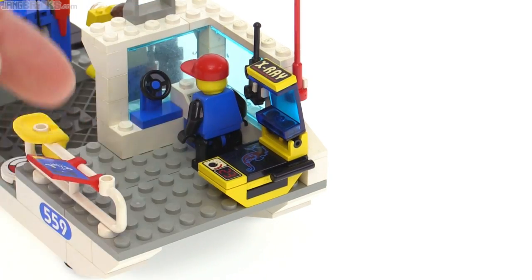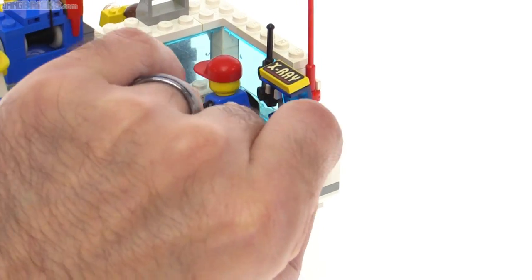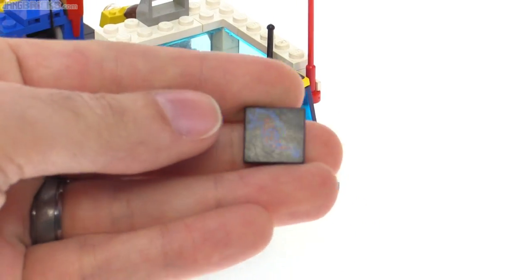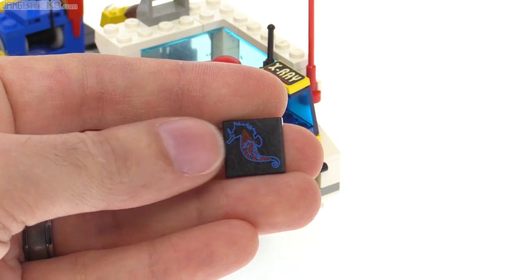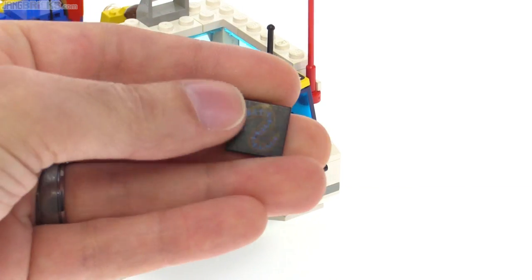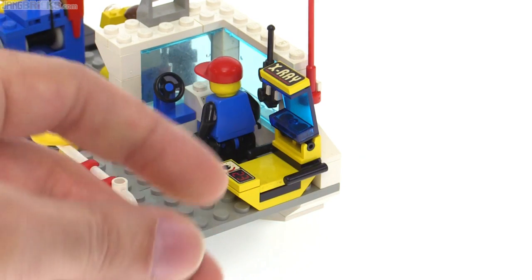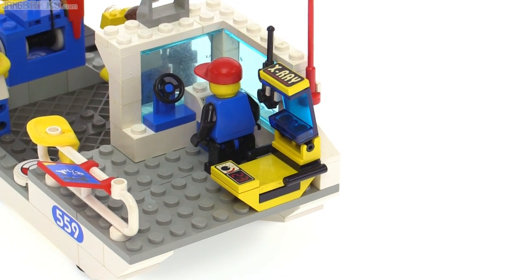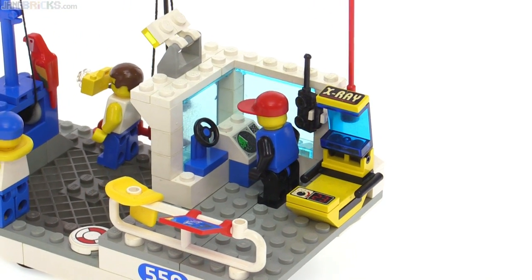You can open up the x-ray table — there's another printed tile inside, and yet another printed tile. There's a whole series of these. One shows the insides of a seahorse, and the other has what appears to be an eel. They're a little faded; a number of parts in this set are fairly worn down because it was well used when I got it.